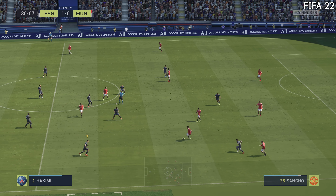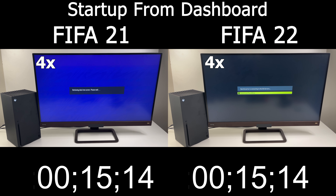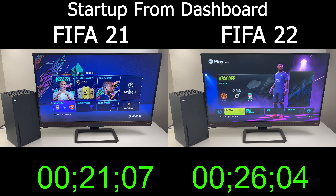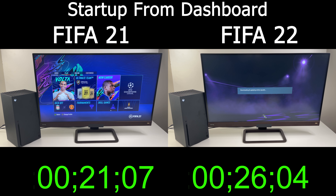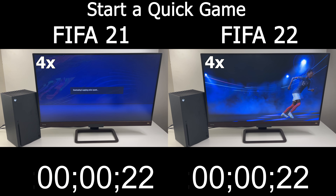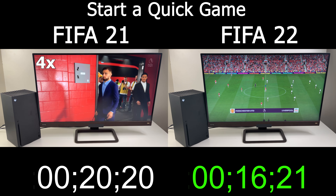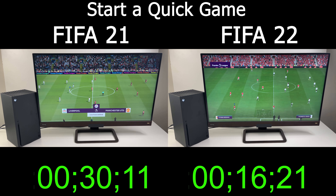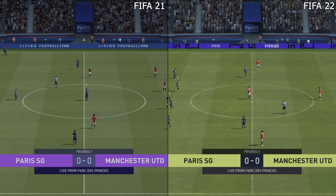Next-gen consoles load a lot faster, so did EA improve that for FIFA 22? I tested that — keep in mind I'm running the trial version, which might give it a slight disadvantage. Going from the dashboard to the main menu didn't really improve; it actually got worse by about five seconds. However, you can start a quick game much faster in FIFA 22 — it only takes about 16 seconds to get to kick-off, while FIFA 21 takes almost twice as long, probably because you can't skip all the cutscenes.